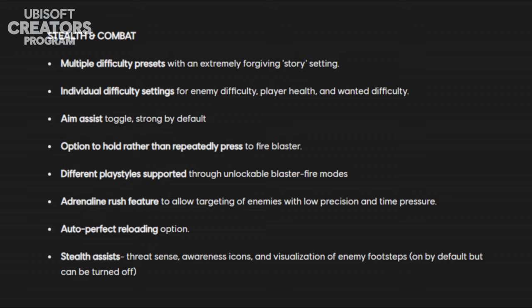There is aim assist, and as mentioned, there's the option to hold rather than repeatedly press to fire your blaster. Different play styles are supported through unlockable blaster fire modes. There is an adrenaline rush feature which allows targeting of enemies with low precision and time pressure. There is also stealth assist which includes threat sense, awareness icons, and visualization of enemy footsteps — which is on by default but can be turned off. A lot of these options are accessible by default, so you don't always have to change everything manually — the game is already accessible out of the box.